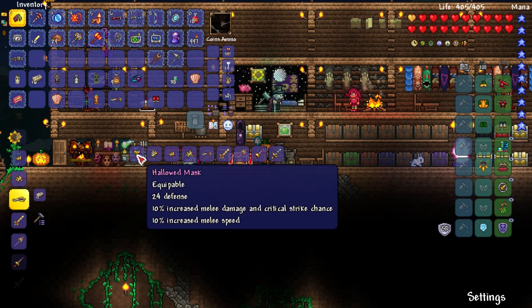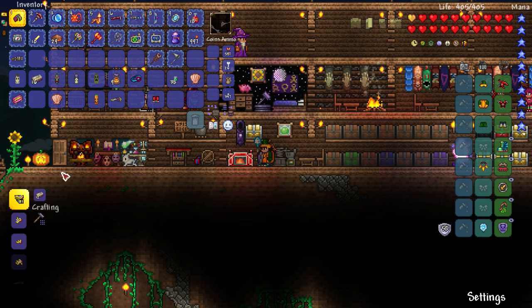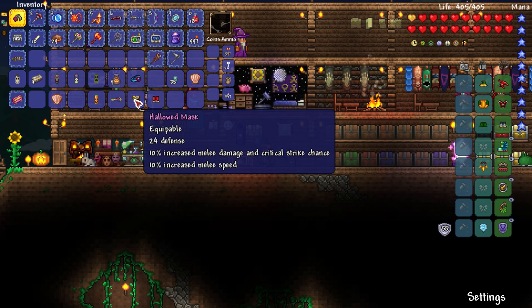Let's make sure we get the right one — the mask is for melee damage because that's our current class. I don't think you can pick a class — you just have to get things that buff the class you want. We're doing melee right now so let's do melee. Boom, there you go — hallowed mask, 24 defense! We're going to go up to 60 defense!